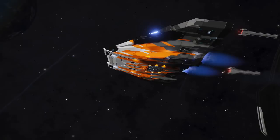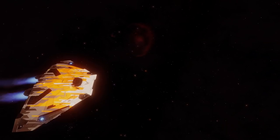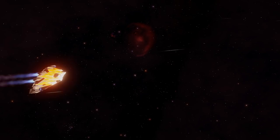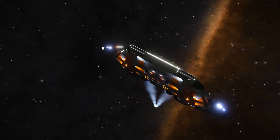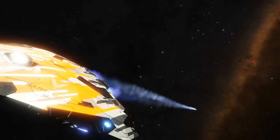The body panels are sleeker, the heat vents are more sensibly placed behind the cockpit. There's two more medium hardpoints, one more size 2 internal slot, and three more class 4 slots. It's got double the shields, double the armor, and at 346,000 credits, it's six times more expensive. So then, is it six times better than the Sidewinder? Oh hell yeah.